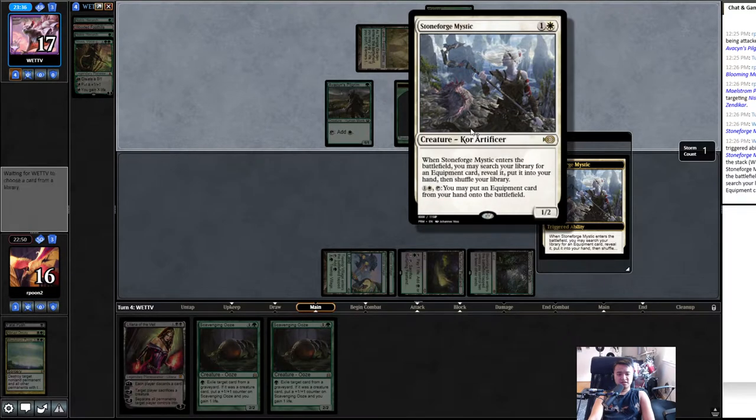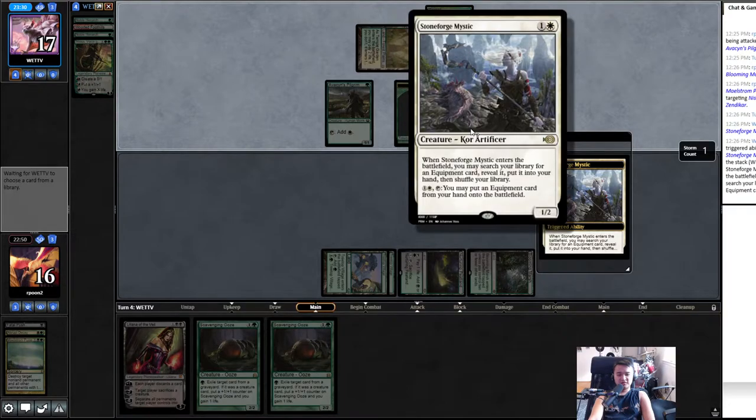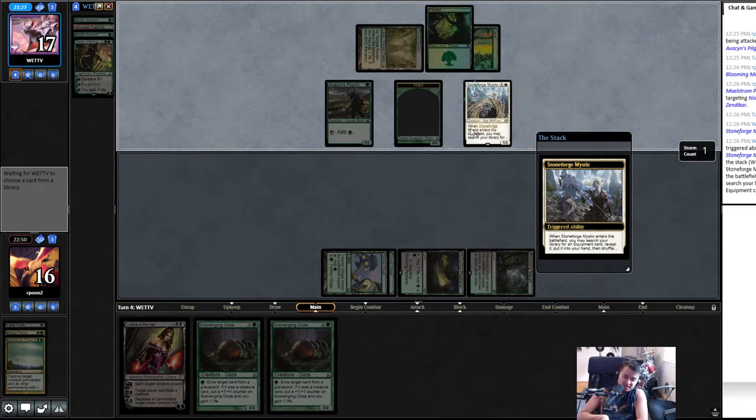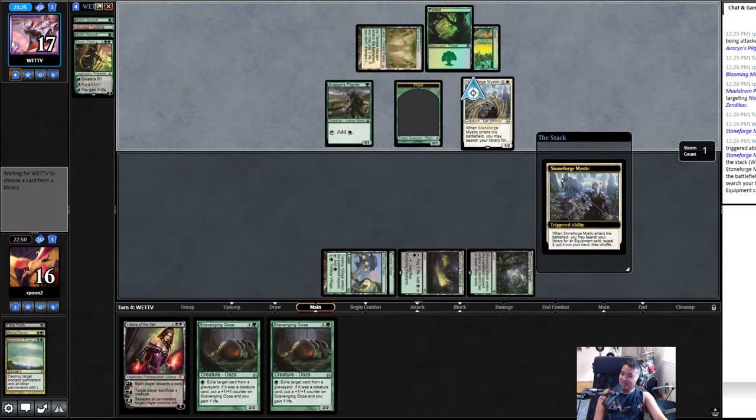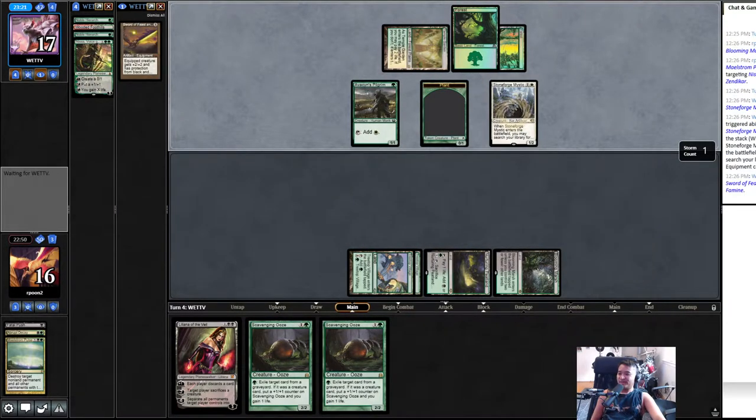Stoneforge for an equipment card — puts it from your hand to the battlefield. That's so cool. It has summoning sickness; if it didn't have summoning sickness that would have been too OP. That's true. Rise of the Eldrazi, April 2010 — when I was 20.